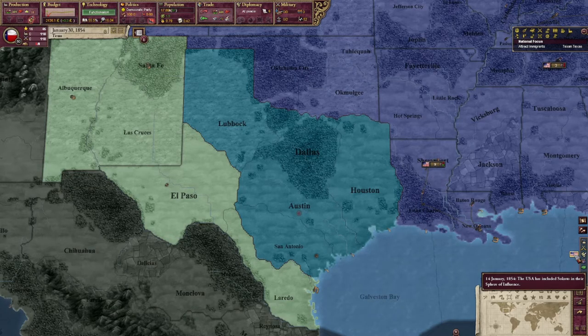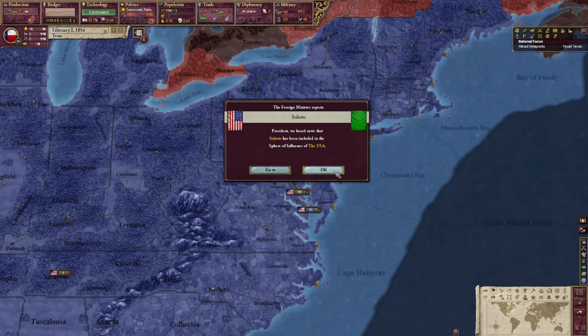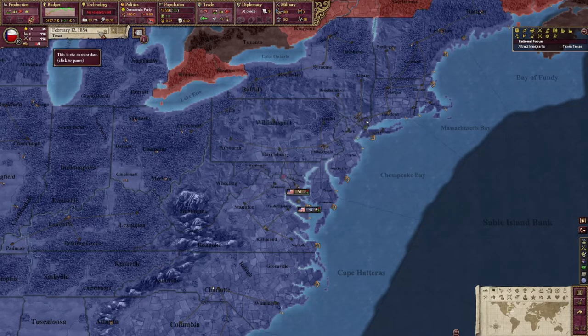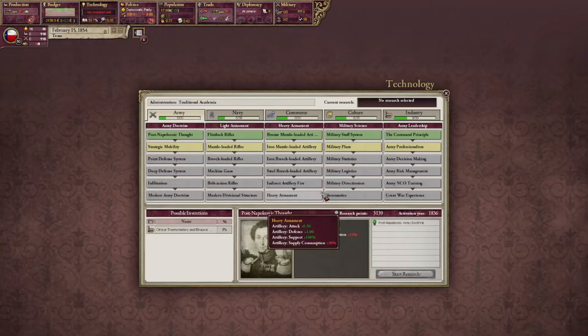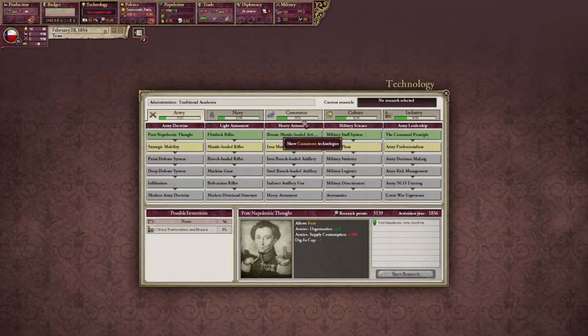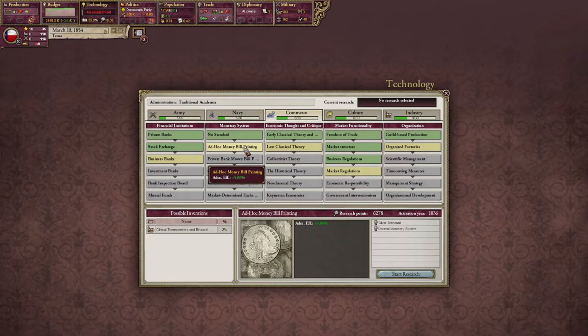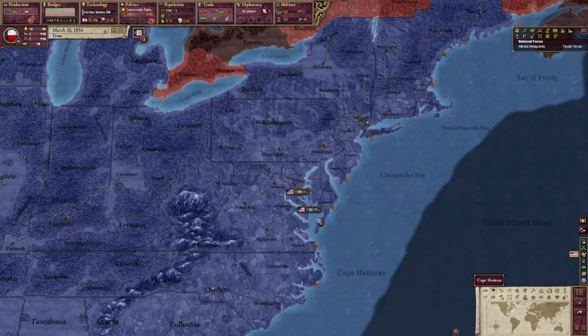USA has included Sokoto in their sphere of influence. Major technology: functionalism — education efficiency and colonial migration. That's good; hopefully this education stuff will go up now. I saw someone in the comments a few episodes back recommend farming techs and admin efficiency. While I finally came around to farming techs, I don't think I've done much for admin efficiency. So let's go ahead and see — maybe that'll help with our budget a bit. We'll get that fired up.